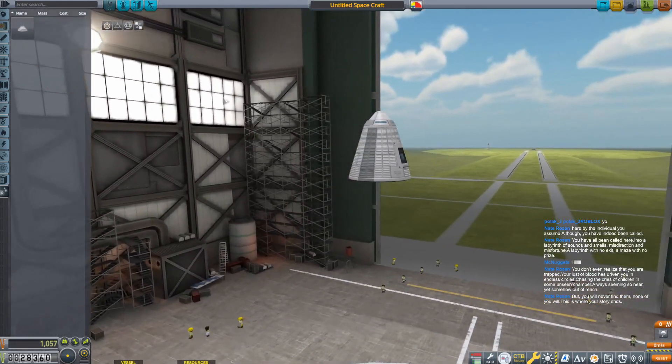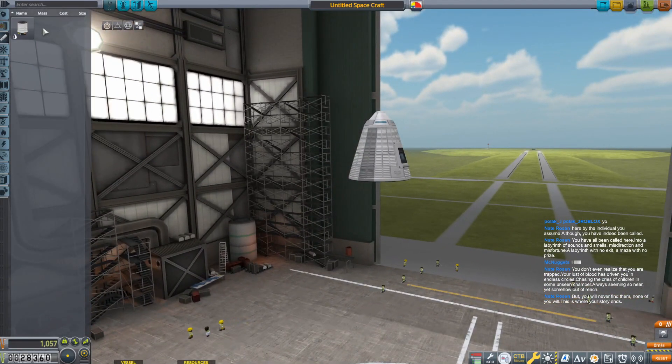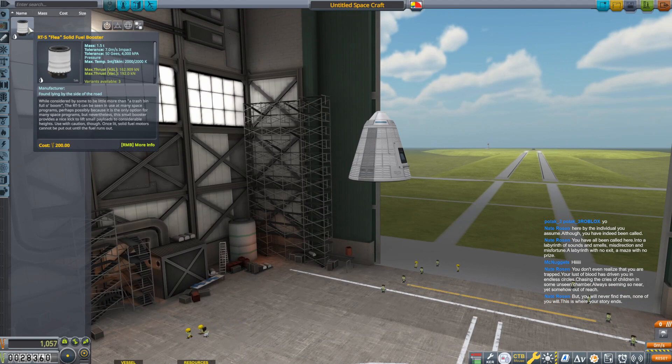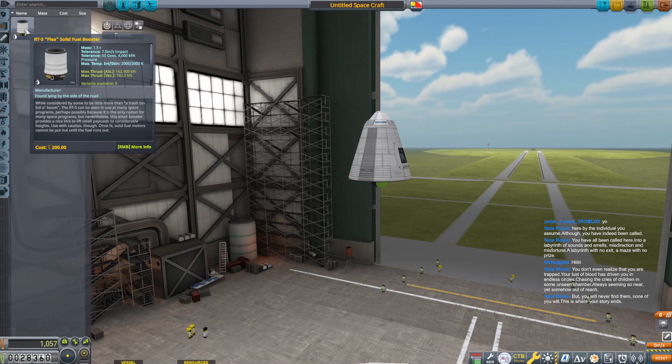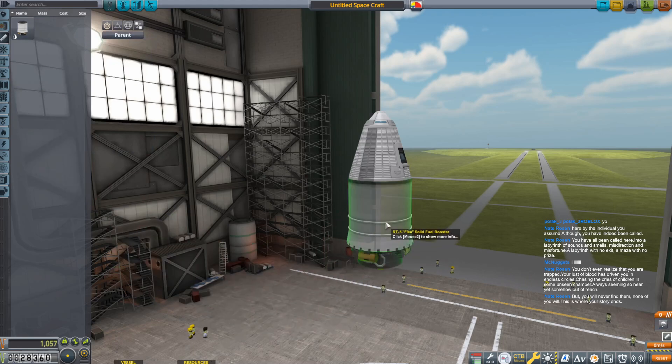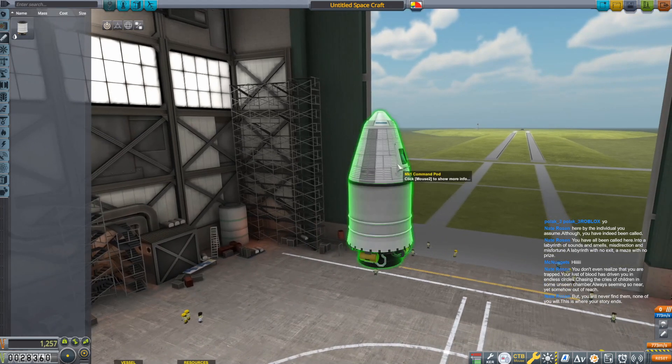Now we need to build something that can fly. Under engines we only have the RT-5 Flea solid fuel booster. We're going to stick that there on the bottom.